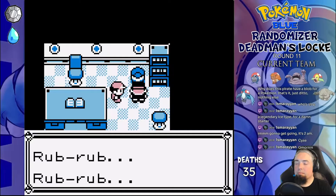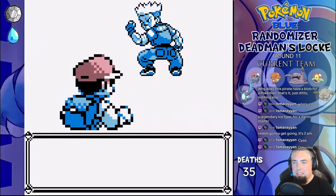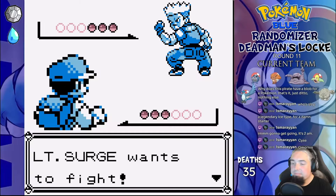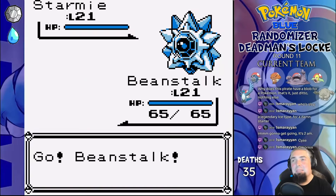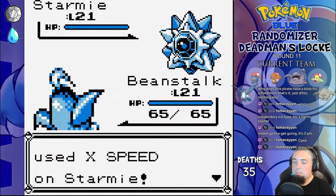Zubat, Blizzard, and Beanstalk are our team for Surge. He leads with Starmie — hi Misty! I lead with Beanstalk. Vine Whip does half and he uses an X Speed. Another two Vine Whips later, Starmie faints. Omastar is next and dies to two Vine Whips. Last is Nidoking, so we go to Blizzard and Ice Beam one-shots. Dead.